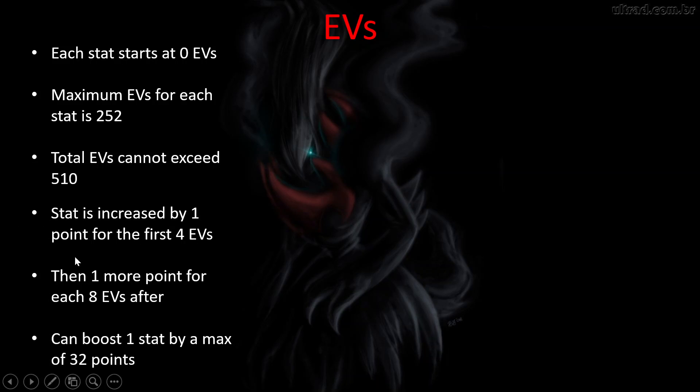The way EVs work is: each stat is increased by one point for the first four EVs. After that, you get one more point for each additional eight EVs. That's why if you max out two stats at 252, there will be six left over — you can apply four of those to one stat to boost it by one point, and the remaining two do nothing. So it's really 508 usable EVs, not 510. If you max a stat at 252, that boosts it by 32 points total — 31 times 8 is 248, plus the first four.